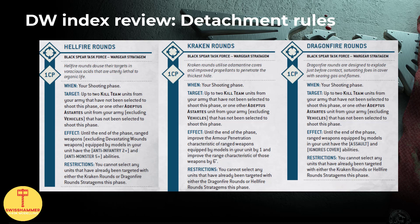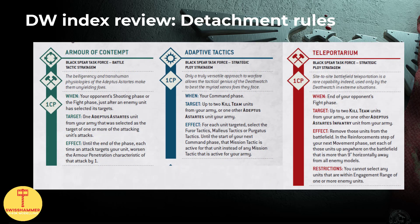For anyone disappointed by how GW handled special issue ammunition in 9th edition, this is certainly a great comeback. For the other 3 stratagems, we have Armor of Contempt, which reduces the AP of attacks by 1 on one of your units when targeted, we have Teleportarium for movement shenanigans, and Adaptive Tactics, which allows you to pick a different mission tactic on the unit it is being played on. Both Teleportarium and Adaptive Tactics work on up to 2 kill teams for the price of 1 CP, which is yet another great incentive to bring along some kill teams.